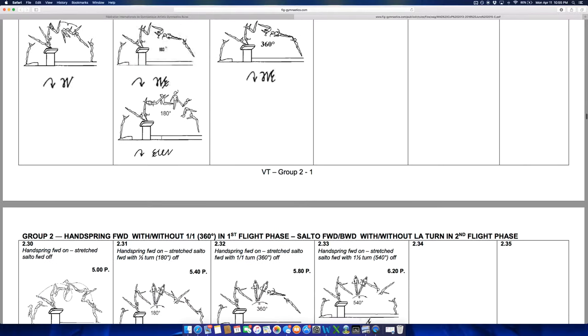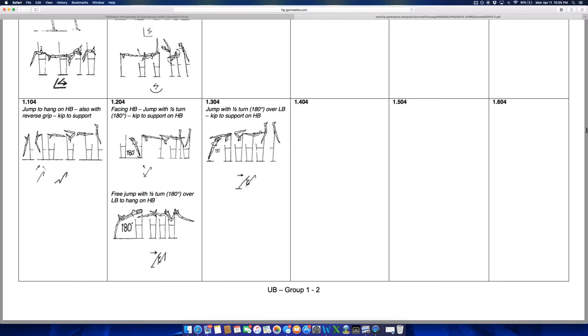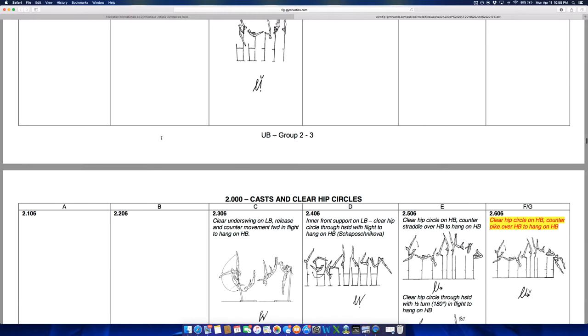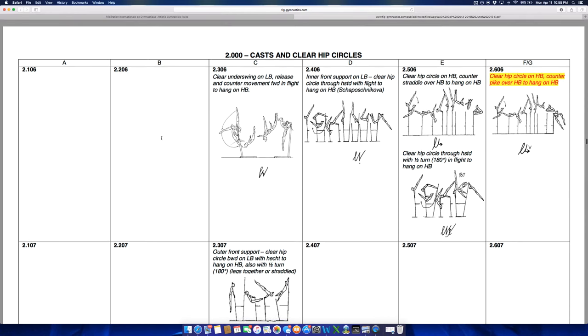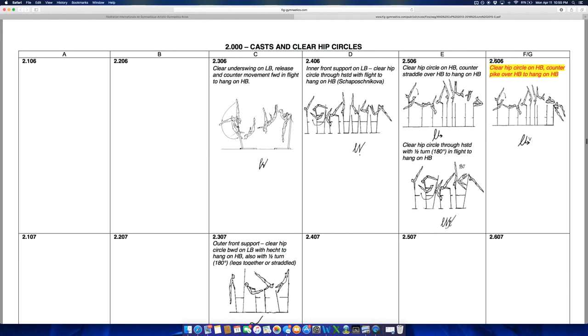I'm sure there are some changes to individual element values but covering all of that would take forever. I know the Amanar vault was reduced in difficulty by a couple of tenths going into this cycle. There's a clear hip circle counter pike — a pike Tkachev — that looks like it was changed to an F skill or added as a new element. Also, a bail to handstand with a half turn was added for a Latin American gymnast who performed it.